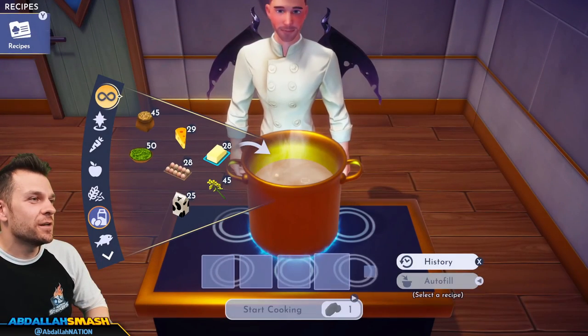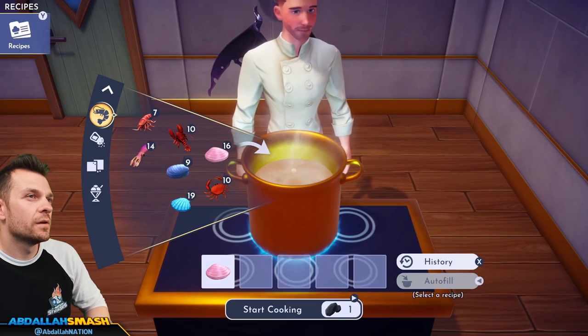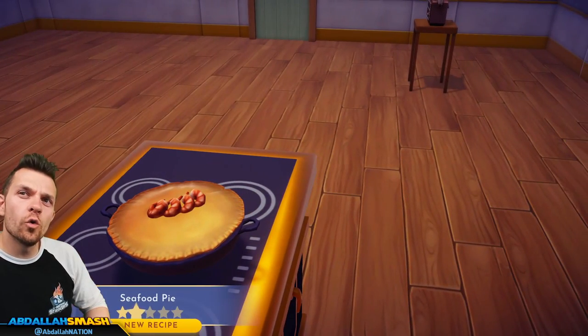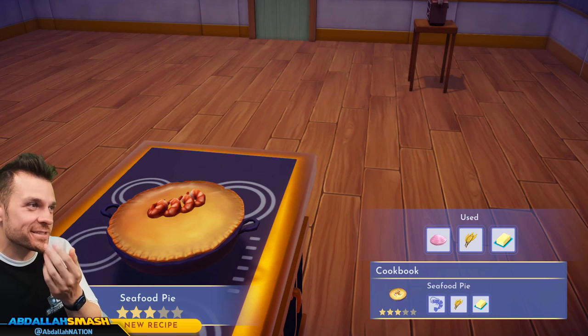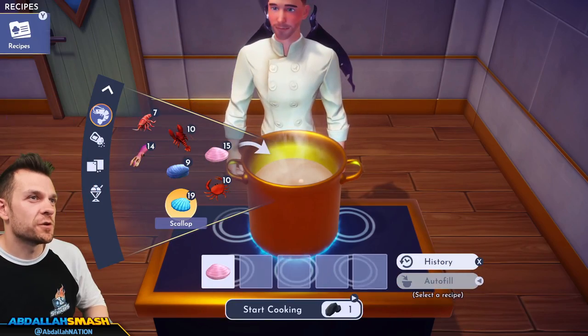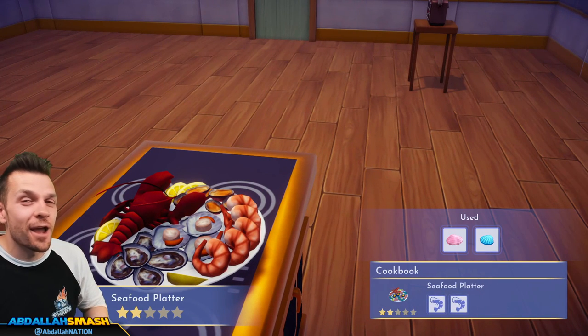Seafood pie: seafood, wheat, and butter. Little shrimp on top — I don't think I've ever eaten a seafood pie before! Then seafood platter: any two seafood. I put two clams in and a lobster popped out — Disney magic!